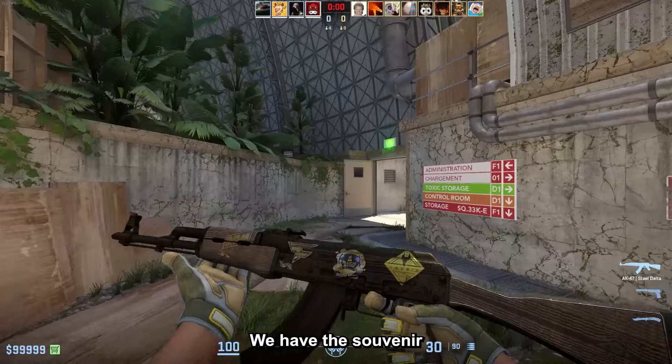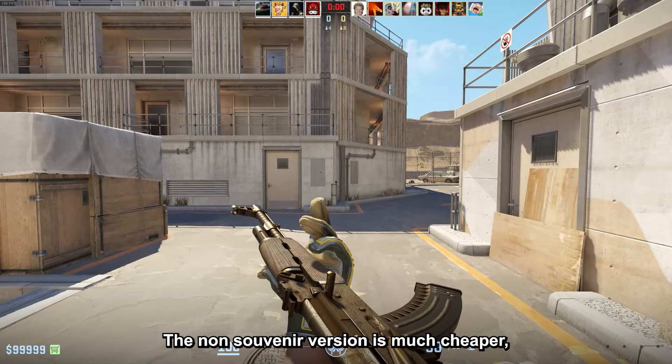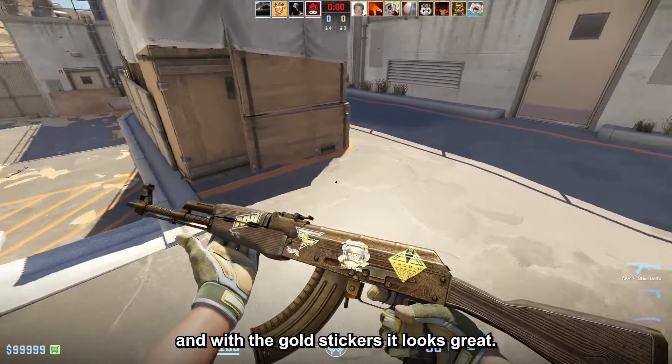For under 5 dollars, we have the Souvenir AK47 Steel Delta battle-scarred for $4.95. The non-souvenir version is much cheaper, but the battle-scarred version turns a bit gold, and with the gold stickers it looks great.